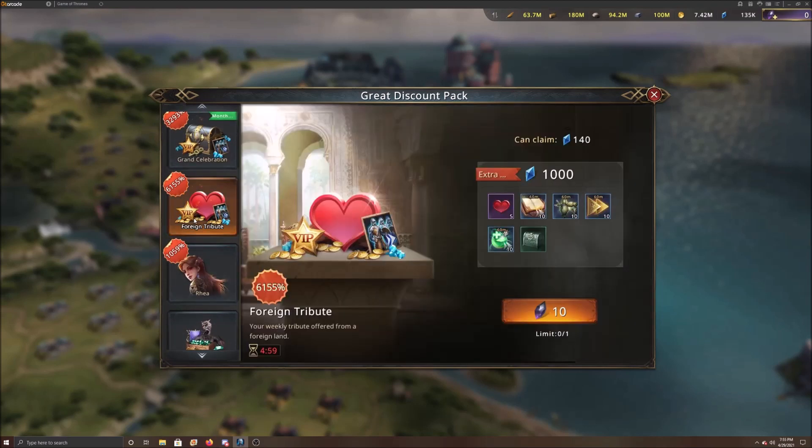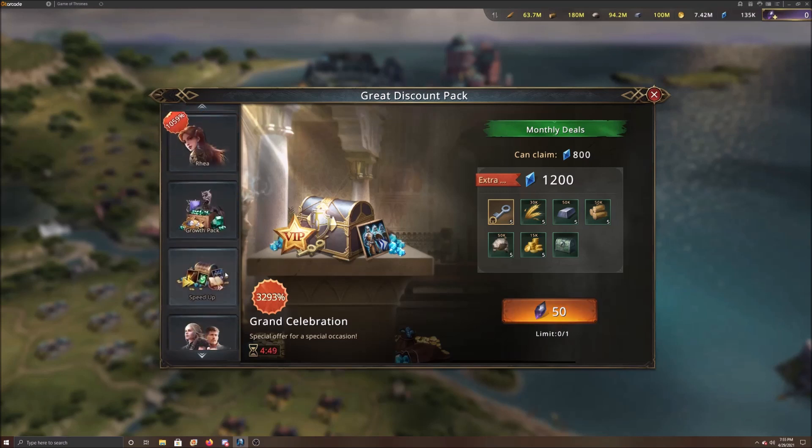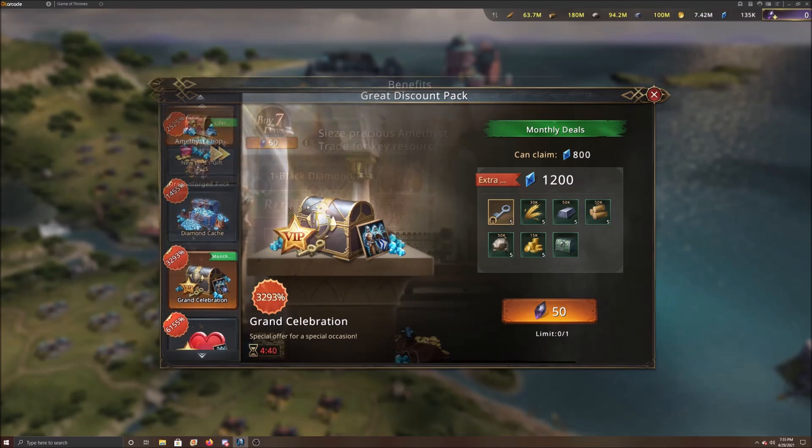The 10 black diamonds pack here isn't really that great, I wouldn't worry about it. When the keys come out, yes, you want to get those — try to get a discount and purchase them. You can see the timer clicking down here; once that runs out, it resets and everything will change to something different.